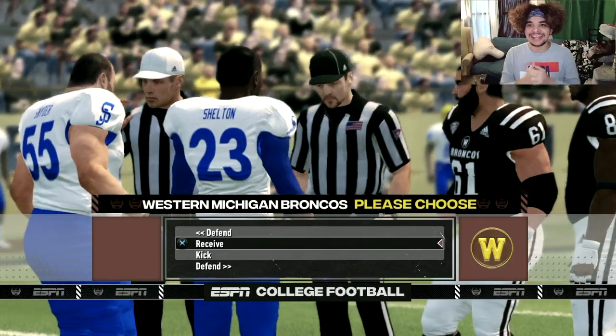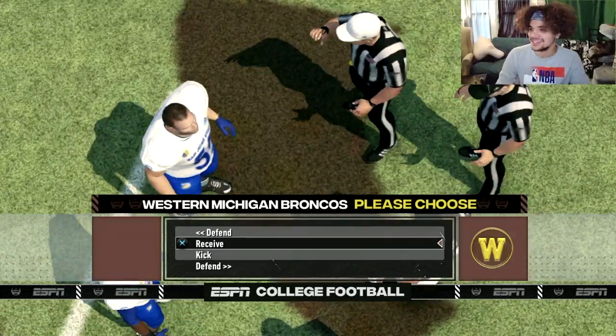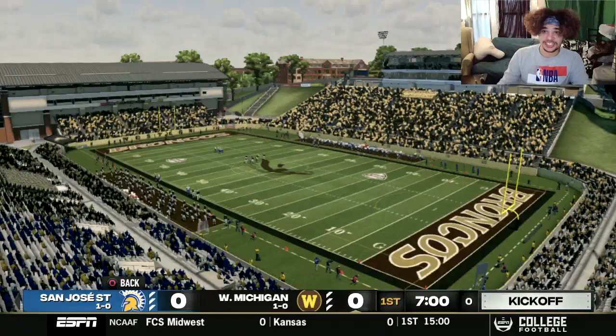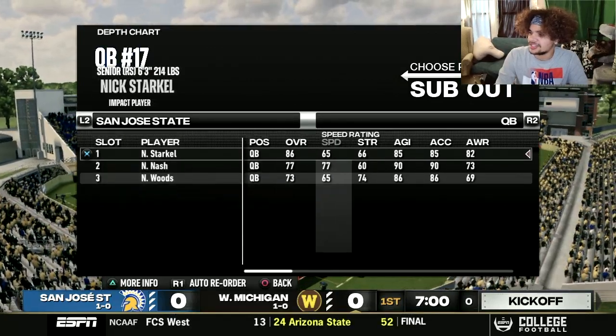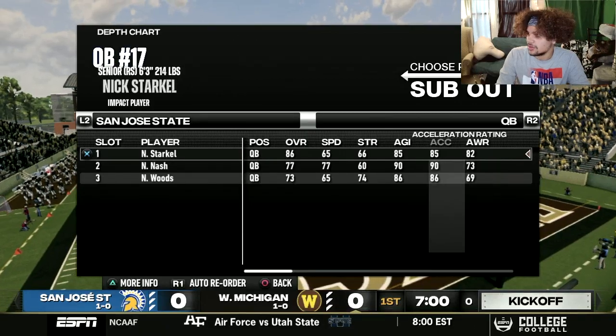Welcome back ladies and gentlemen. It is a beautiful day for Bronco football here in Kalamazoo, Michigan. We have won the coin toss and are going to elect to kick. Let's get into the action — first things first, gonna get that pregame scouting out of the way. Let's check out the San Jose State team, led by senior quarterback Nick Starkle. This San Jose Spartans offense is going to be decent, coming in with an 86 overall.